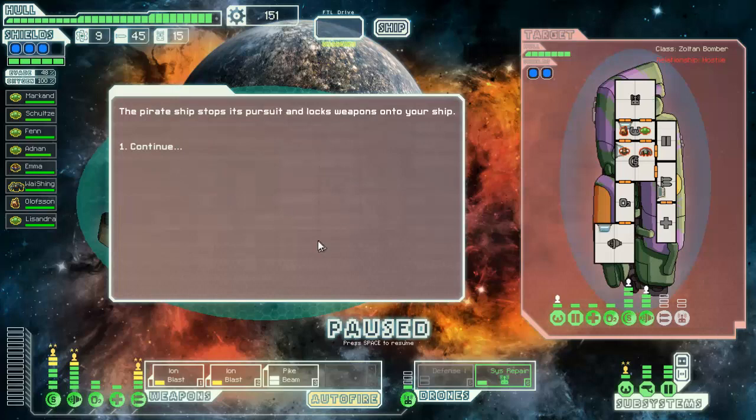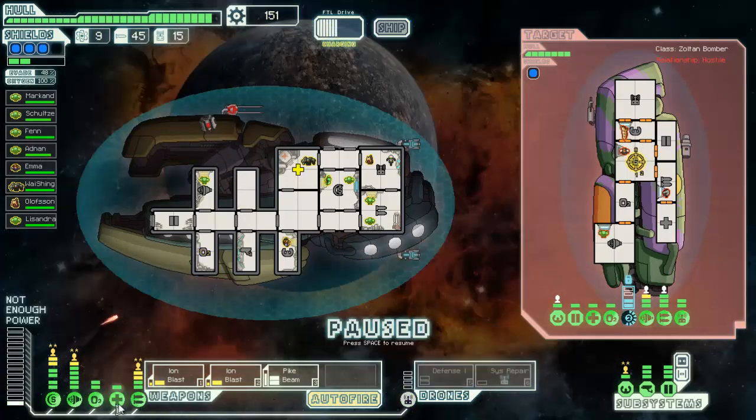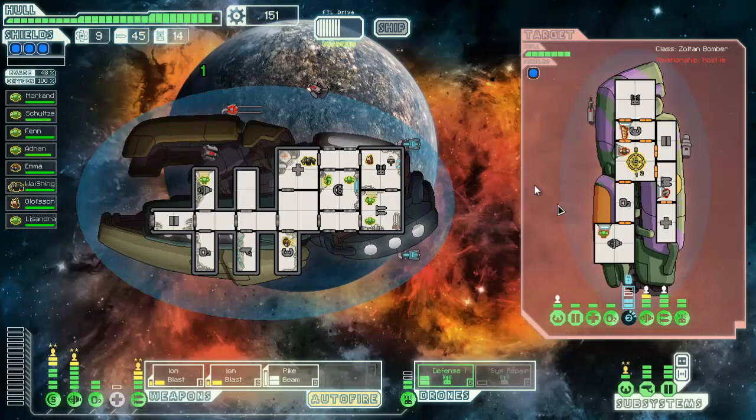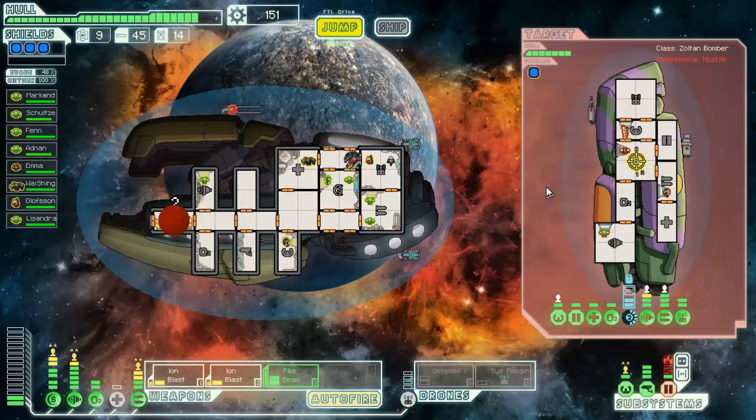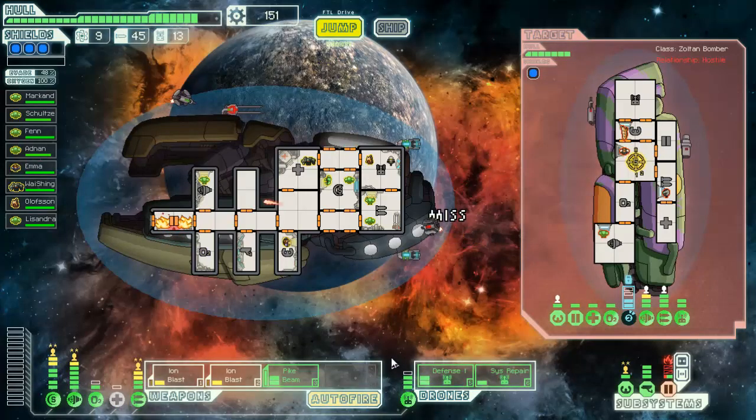I feel like we can do better if we kill them, so we're gonna go for it. There we go. Yeah, I definitely need some buffer levels in my weapons soon because the whole getting hit once and losing my pike beam is kind of killer. Oh wow — there we go.